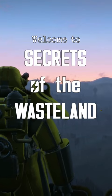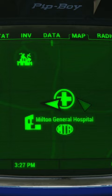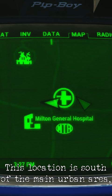Welcome to Secrets of the Wasteland, where I guide you to spoiler-free Fallout 4 locations. Today we're looking at Milton Parking Garage. This location is south of the main urban area, just west of Milton General Hospital.